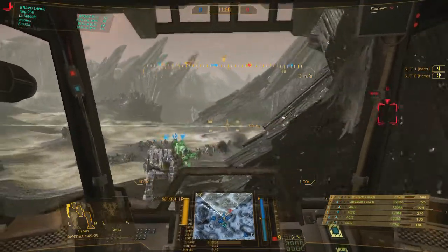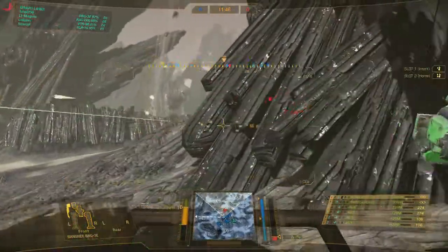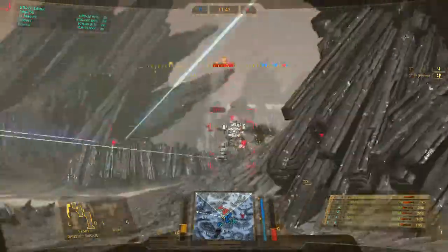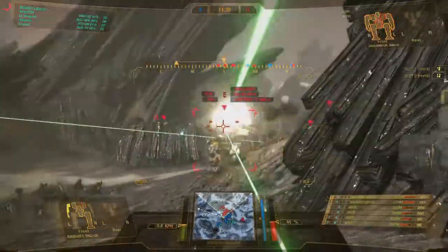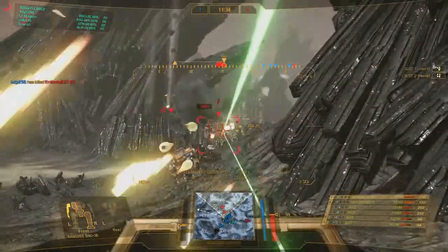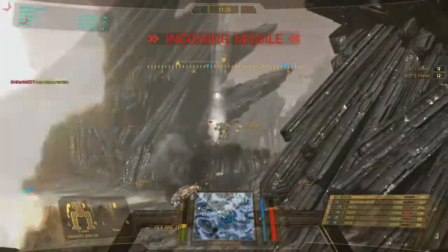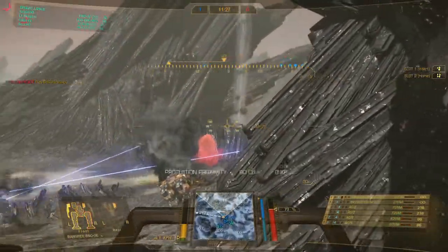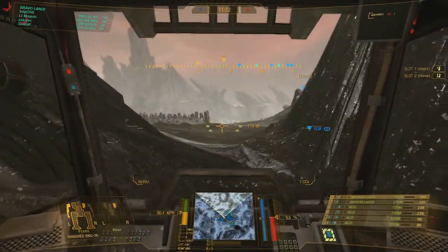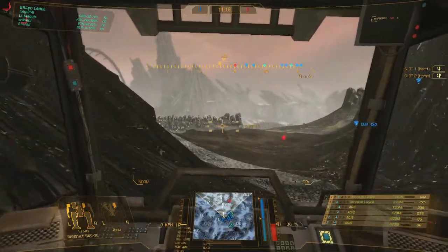Firestarter is not too big of a deal. There it is — AC-40. Well, he really wanted to die. I believe he's hitting the wrong torso — actually, that torso has all my AC ammo, so that might be bad. All my AC2 ammo disappearing would suck. I do have CASE in there, because otherwise I'd have to put some ammo in the arms, which is not good — I'd lose tonnage that I desperately need for ammo.